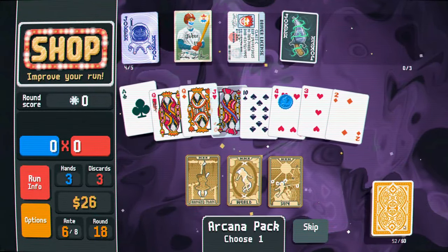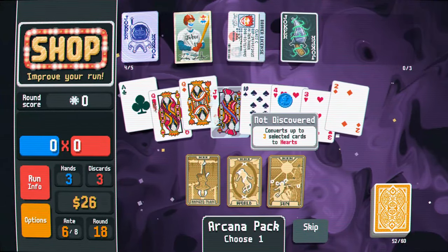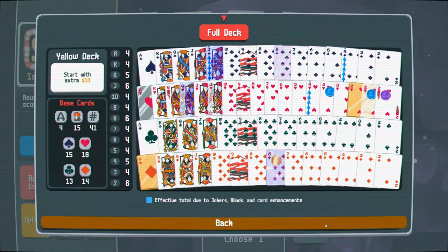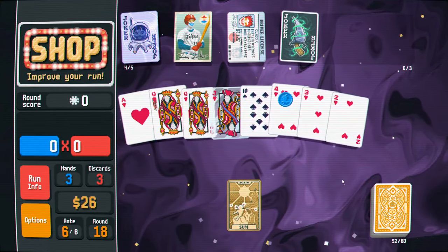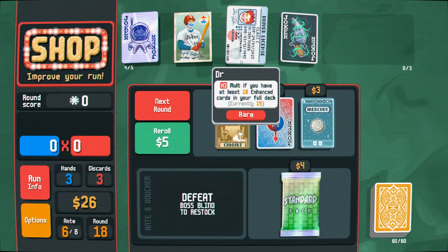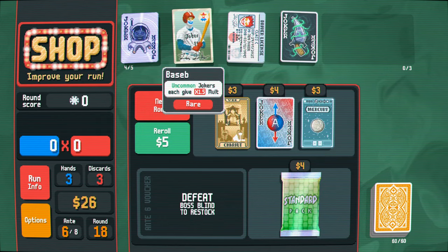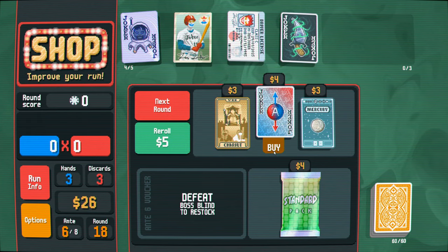Clubs. And then the second priority would be diamonds - to hearts. What about spades? No, I definitely want to make hearts. So let's do that. Yeah, I mean, I'm just gonna buy this joker to feed it to the dagger.